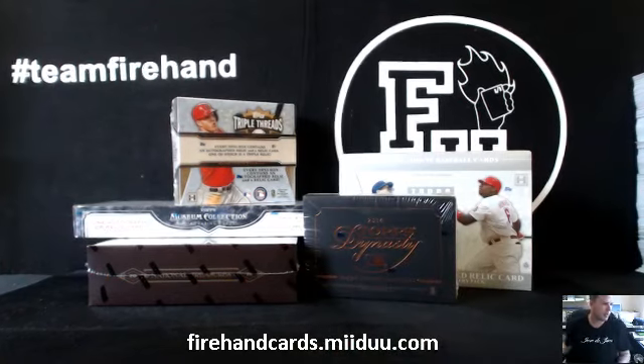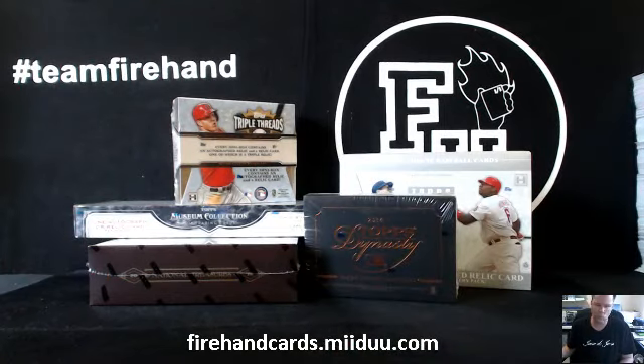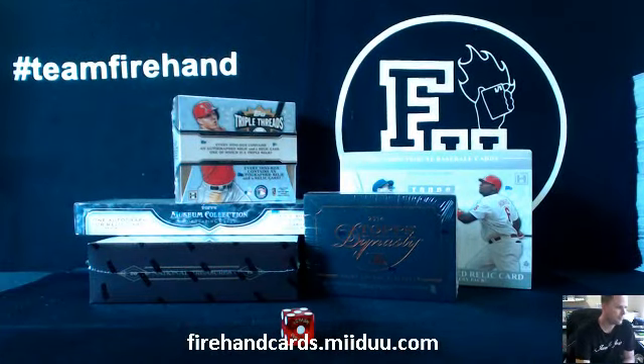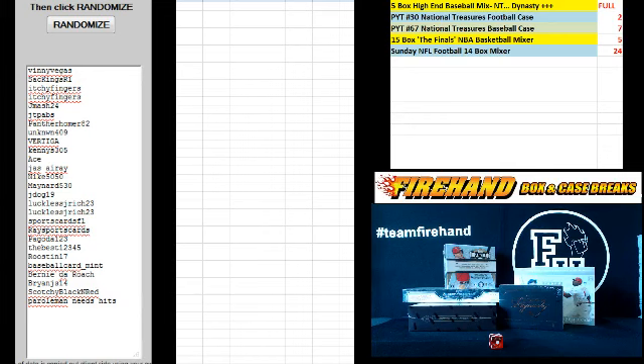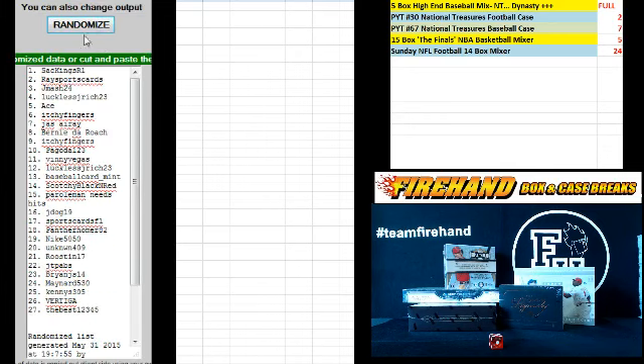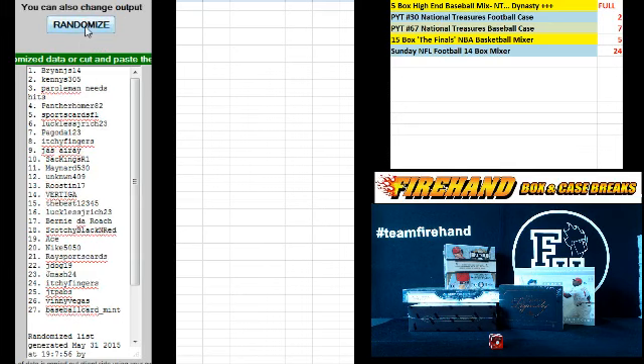Thanks again everybody for signing up. Best of luck to you. Here we go. 27 total spots with three combos. You're going to hit the randomizer five times. Vinny Vegas on the top, Parole Man Needs Hits on the bottom. One, two, three, four, and five.